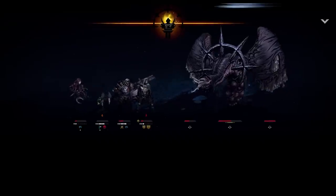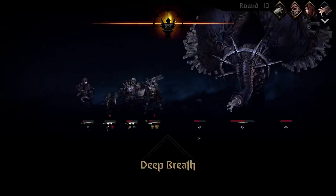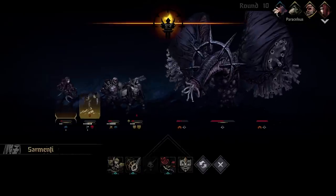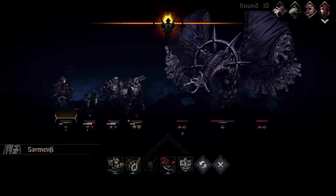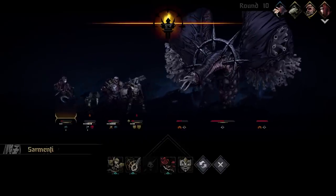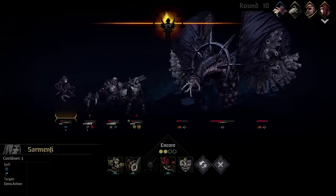So now there's a chance the Plague Doctor will die. He does have 90 death blow resist. He will actually have a 10% chance to die instantly right here — I can't heal him before it's his turn to act. So it's a 10% chance to lose right here. Deep breath.